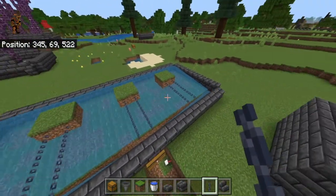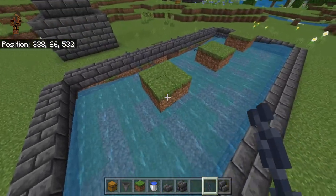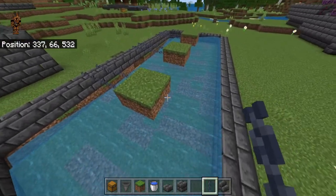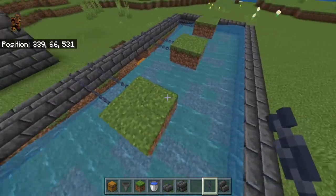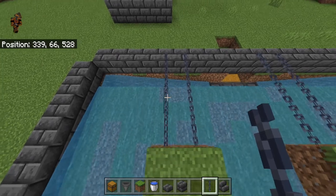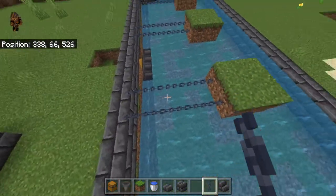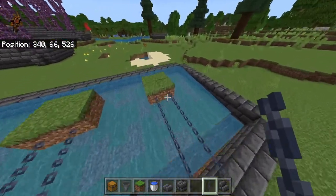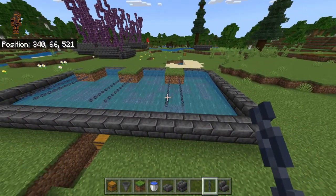If you don't want to use chains, you can use ladders instead — place them on the side of the dirt blocks and climb up that way. However, ladders have a similar hitbox issue: saplings can still get stuck on them or on the dirt blocks nearby. It's up to you, but I suggest going with chains.